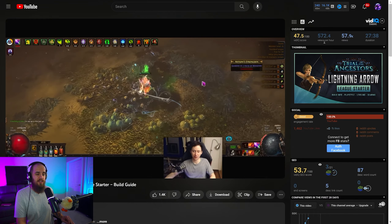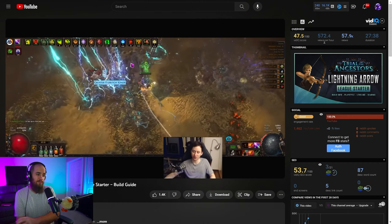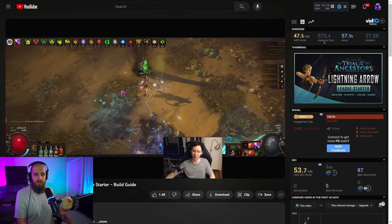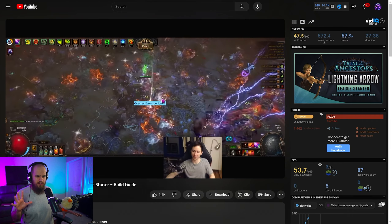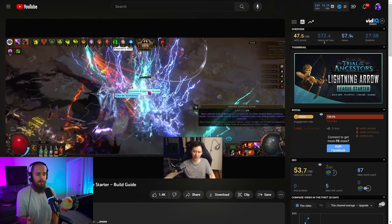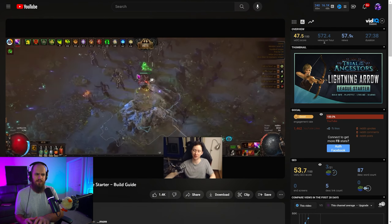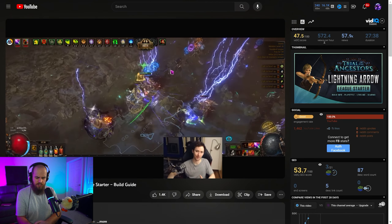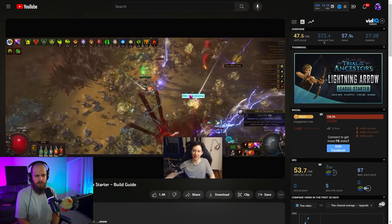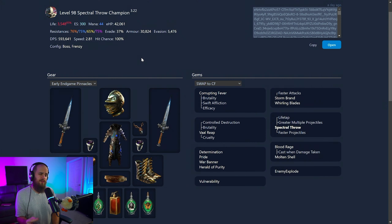The build is absolutely excellent, though it's not super tanky and kind of falls over if you get hit by certain things - it's not really a bossing build. I'm going to be using it to go from the beach as quickly as possible to farm headhunter, legion, delirium orbs, and all that good stuff. I suggest checking out Tuna's guide if you want a full build guide. I did put out a video about my early atlas strategy and some leveling trees, but for the final build guide you should go check out Tuna's.